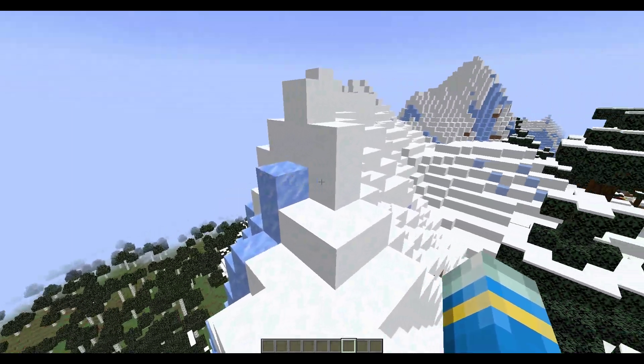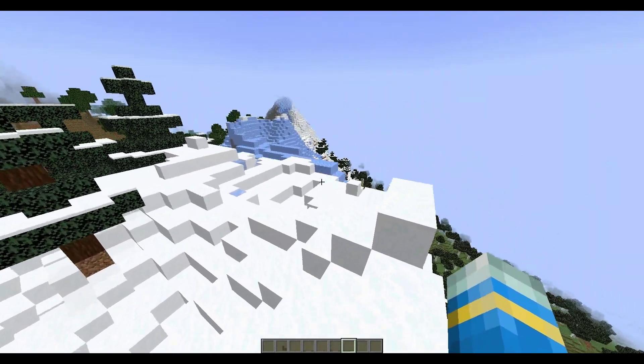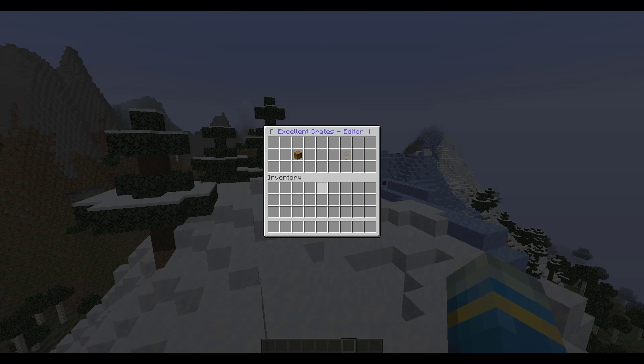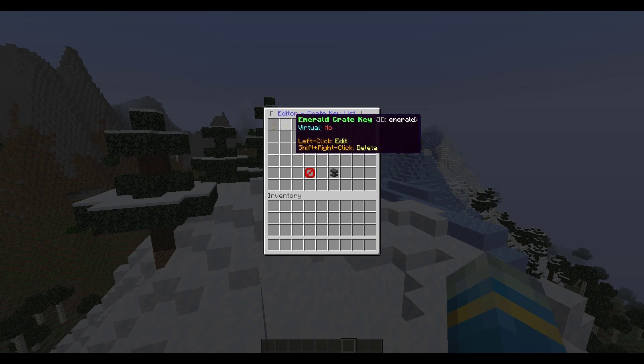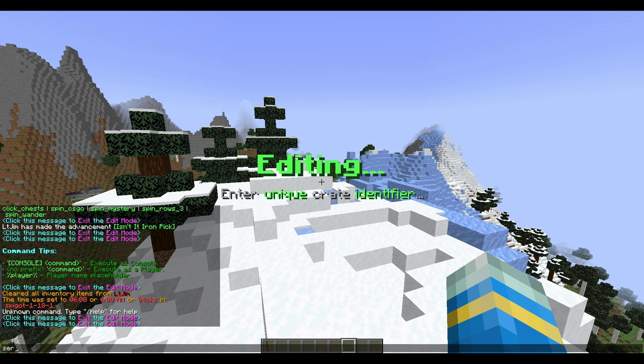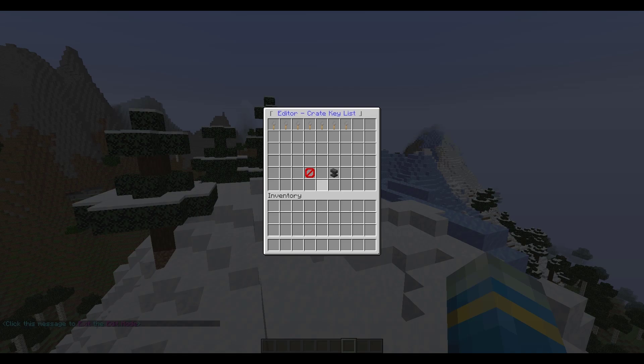Next we're going to create a brand new crate ourselves. The way to do that is /crates editor - this brings up the GUI where you can create a brand new crate or a brand new key. Let's create the key first. Once you're in here it shows you all the pre-existing ones up at the top, and then you can click New Key and give it a name.